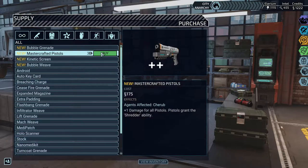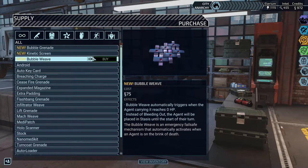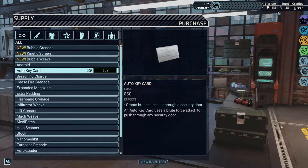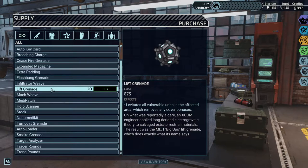Also the Mastork pistol — blocks the next attack that would damage the agent, can target self or ally. I want to buy that too. And then bubble weave — automatically triggers when the agent carrying it reaches zero HP; instead of bleeding out, the agent will be placed in stasis until the start of their turn. That sounds pretty useful, so I'm gonna buy that. We have the extra money, might as well spend it.